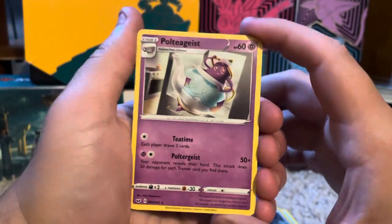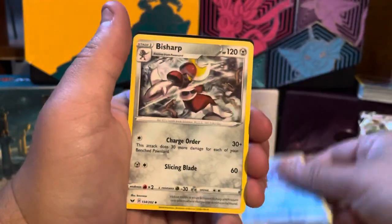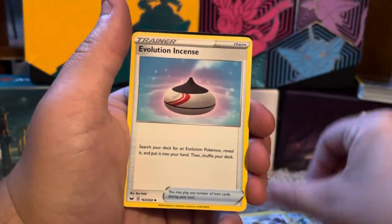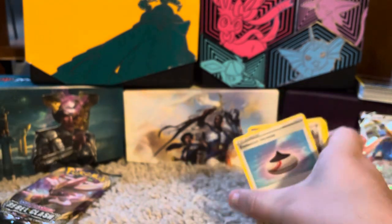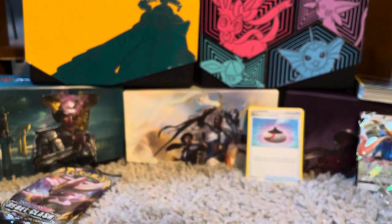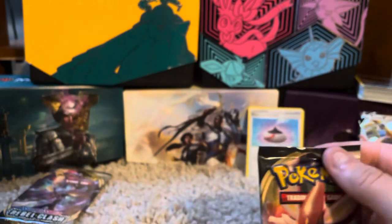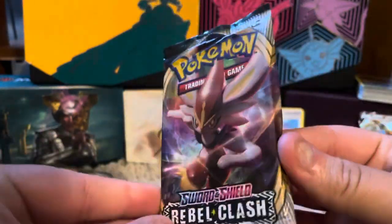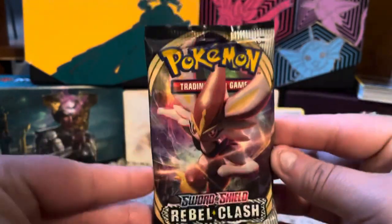I love that artwork too — that's awesome. Drizile. Bea's Sharp. Evolution Incense. Not the greatest pack ever, not the worst pack I've ever had either. Sword and Shield base — it's not that I'm bored of it, it's just that I've opened quite a few of them, I think I have literally all those cards. This pack feels weird, kind of damaged in a strange way.